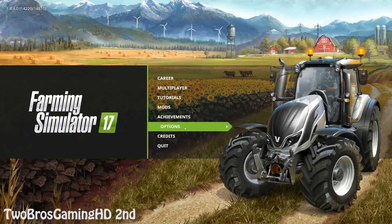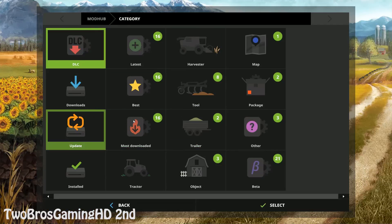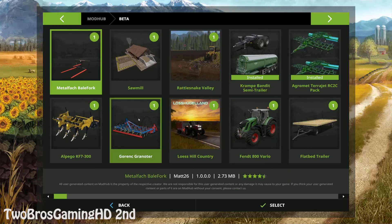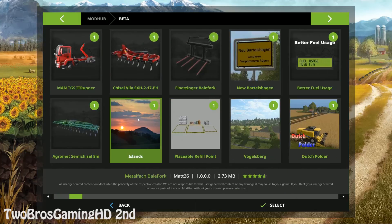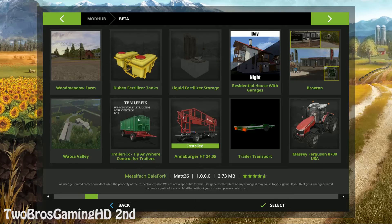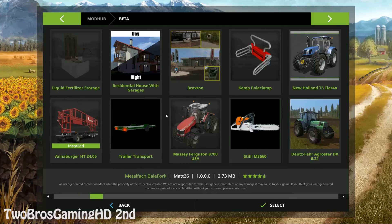What is up everybody on YouTube? This is once again Tupus Gaming HD and we're back in Final Fantasy 2017 right here. I kind of updated the game to version 1.4.4 or something like that. You can see we got all these green signs right here — those are new mods that we actually got in the game. I have downloaded some of them to actually show you guys in today's video.